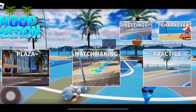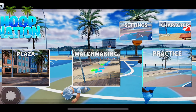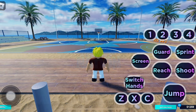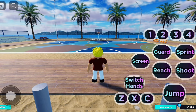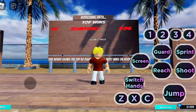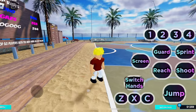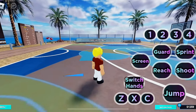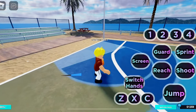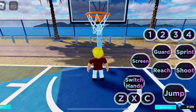Let's check out this game because I have no idea what to do — I'm not trying to embarrass myself in my first basketball game. The controls look good: screen, guard, reach, sprint, shoot, switch hands, jump. Z, X, C — I have no idea what that does. Oh, if I hold Z it's like a juke button, that's pretty cool.